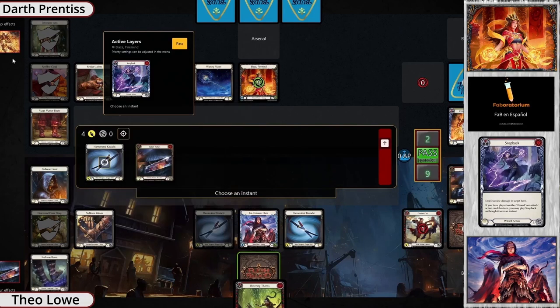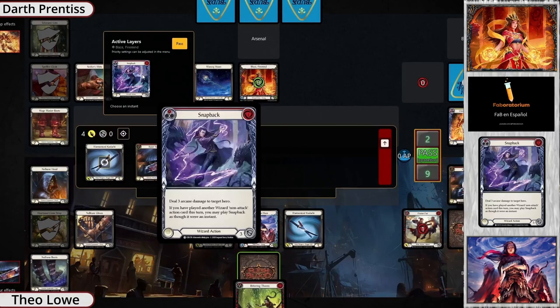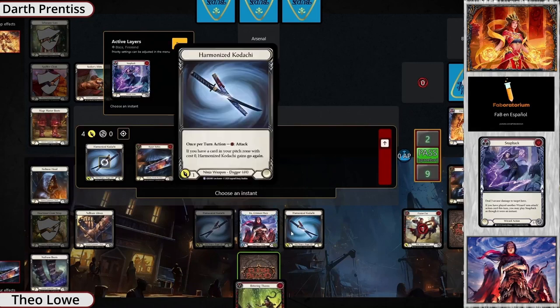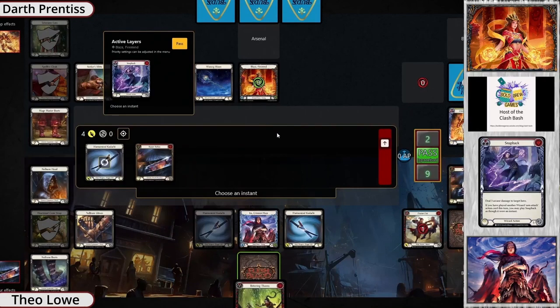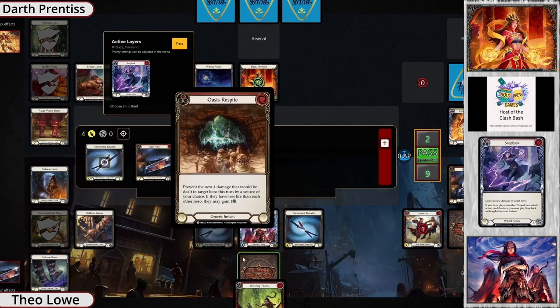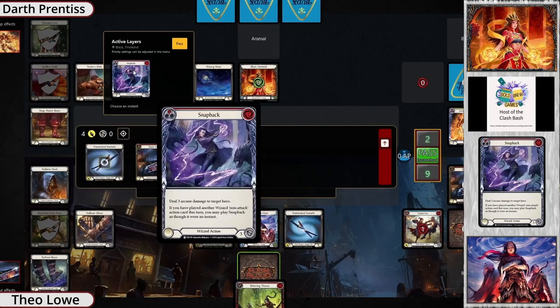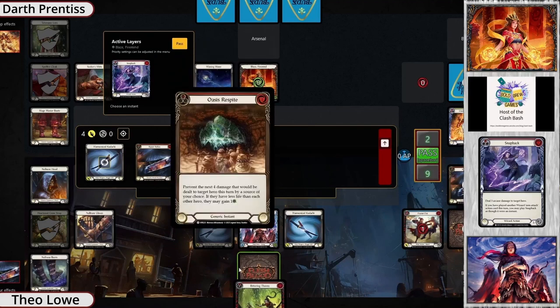Snapback — so that's not using the ability, that's just dealing damage. Ira's only got two resources but Blaze doesn't know it yet. If they deal enough damage — but wait, Oasis is already on board, forgot about that. You've got to find a way to keep yourself alive or kill them. I don't think Blaze is getting out of this unless they have a defense reaction they're hiding. I would be using that Oasis on Snapback.